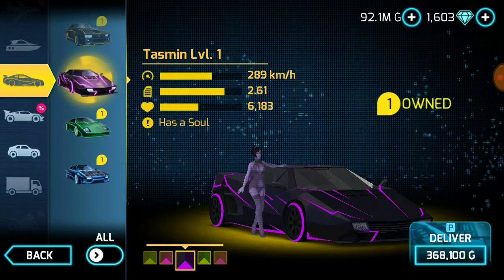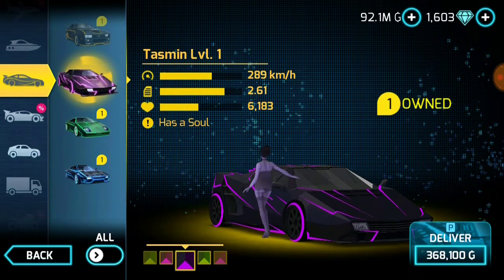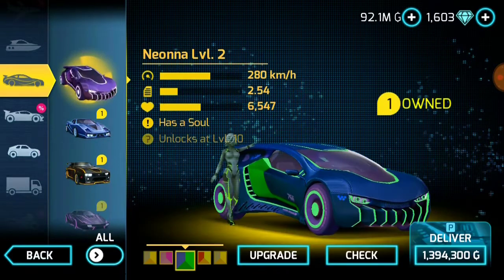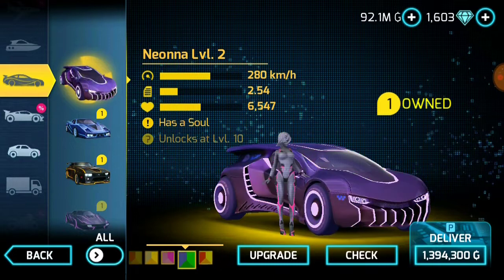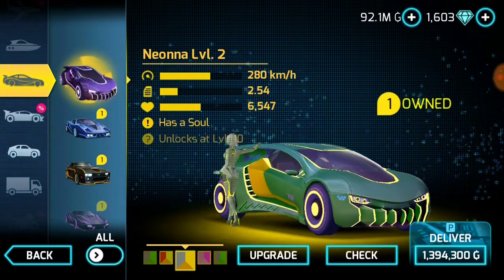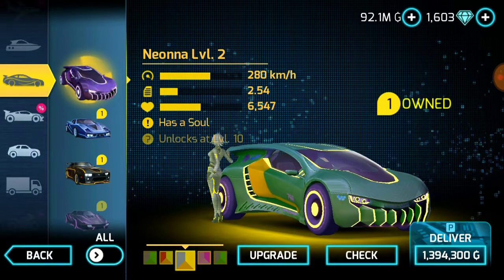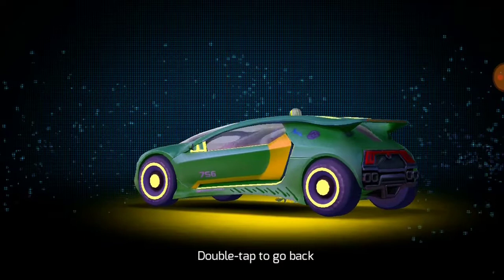The acceleration at 2.54 is better than Tasmin, but the speed is slightly lower. The health is 6183 versus Tasmin's 6547. But the speed will increase every level — it might become 320 or something at level 10, and I'm really excited to see that.